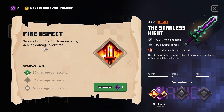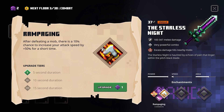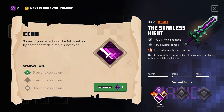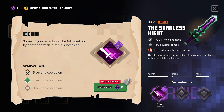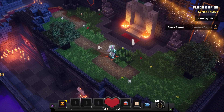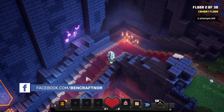We got fire aspect — sets mob on fire. We have echo — some of your attacks can be followed by another attack in rapid succession. And after defeating a mob, there's a 10% chance to increase your attack speed by 50% for a short time — that's really good. I think actually the echo is better because it's so slow, it's incredibly slow, and a 10% chance is so little. But it's too expensive — you actually need another enchantment point.